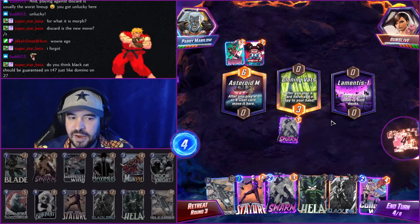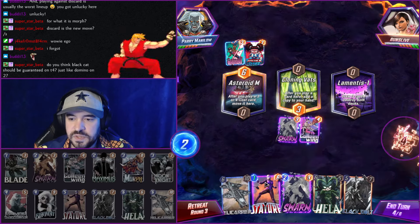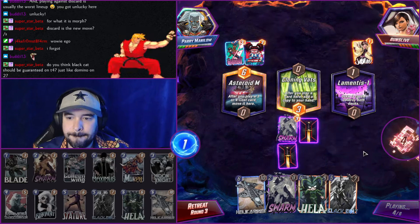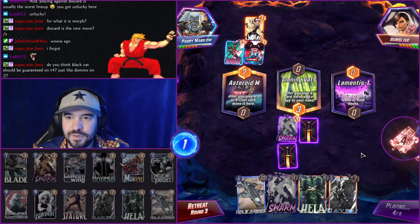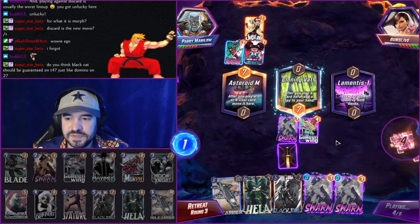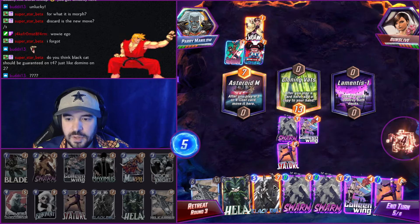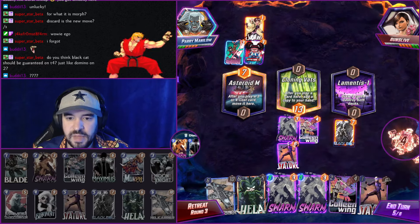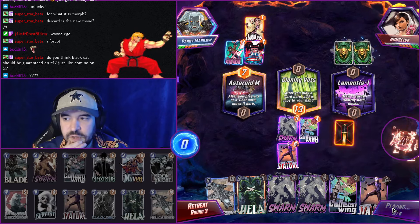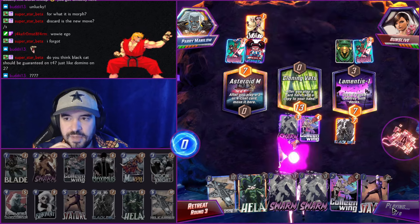Do I think Black Cat should be guaranteed on turn four? No, I think she's great the way she is now. So this will hit Swarm, and then we'll play Stature to get another one-cost Stature — pretty good. The Jubilee, very useless for them. This is looking nice and solid here. We'll hit the Black Bolt. We're just gonna be bringing back Max and Black Cat to bring back as well. This is good. Another Gambit — ooh, they lose the Hella. Very unfortunate for them, but they had to take the risk, I suppose.